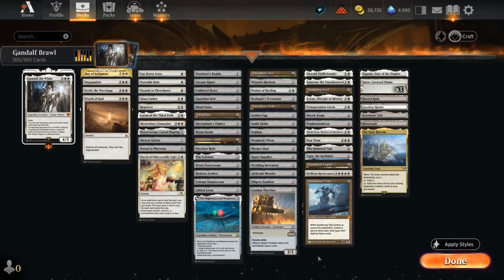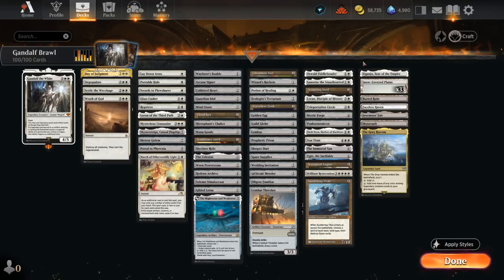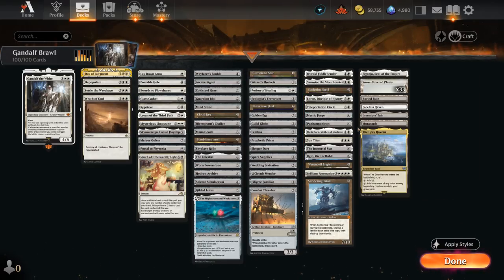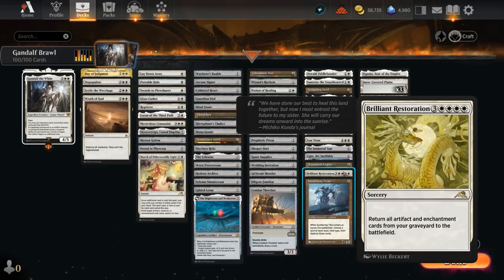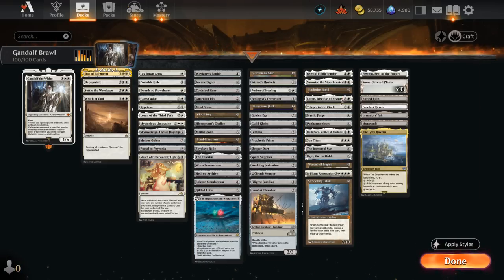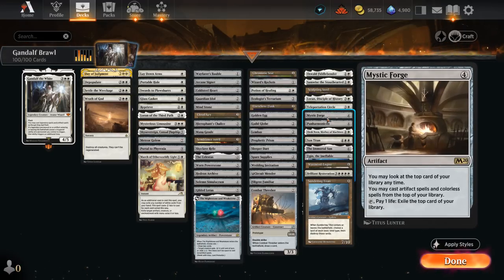In the Miscellaneous section we have more cards that work well with Gandalf. Oswald Fiddlebender can sacrifice artifacts to search up more expensive ones. Samwise and Loran are ways to recur artifacts from our graveyard to our hand. Sun Titan can bring artifacts from our graveyard straight onto the battlefield, and Brilliant Restoration brings back all artifacts and enchantments from our graveyard to play. Sculpting Steel can copy any artifact, and Teleportation Circle can flicker both creatures and artifacts for repeated value.